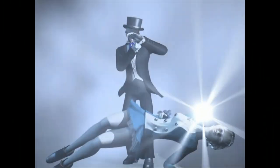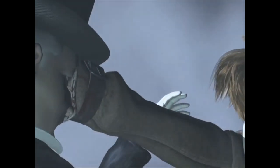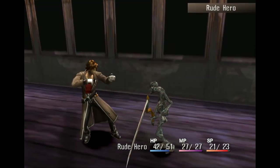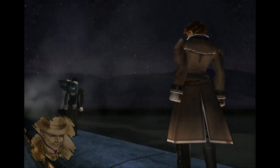Shadow Hearts takes place in a sort of alternate take on Earth's history, and sees the player travelling to various locations across the globe. The story introduces us to Yuri, a young man with a unique ability that allows him to fuse with demons through the use of ancient magic. This aspect plays a huge role in the experience and manages to really stand out, but what will stick with most players has to be the battling system, which is truly original in its execution.